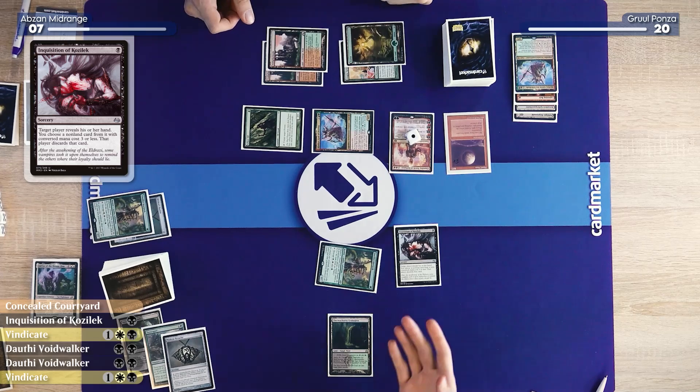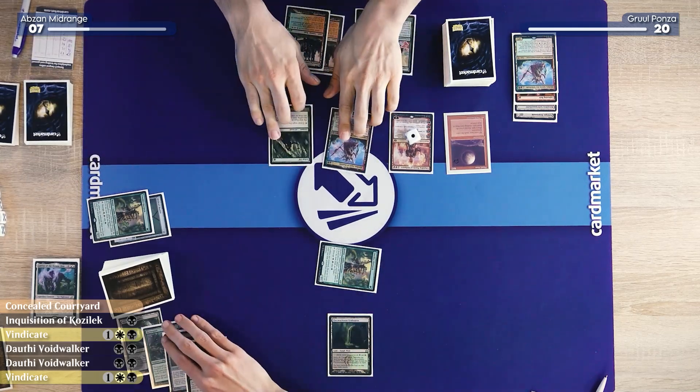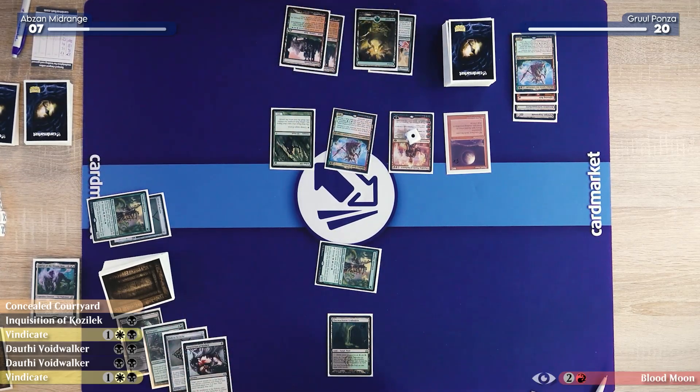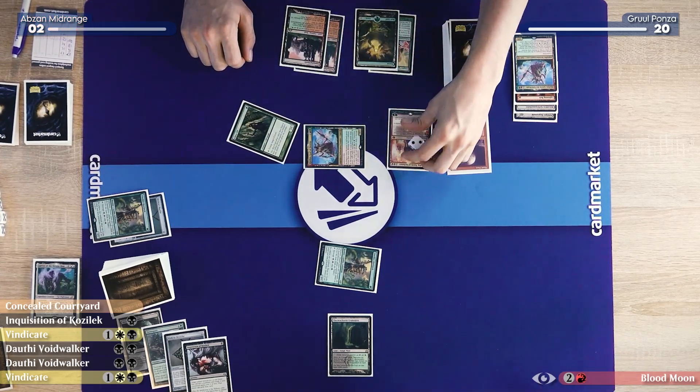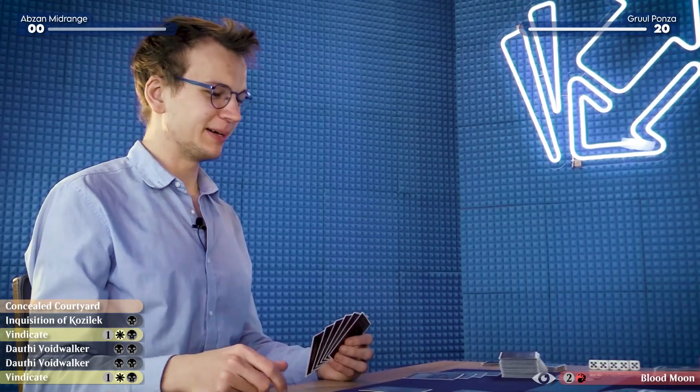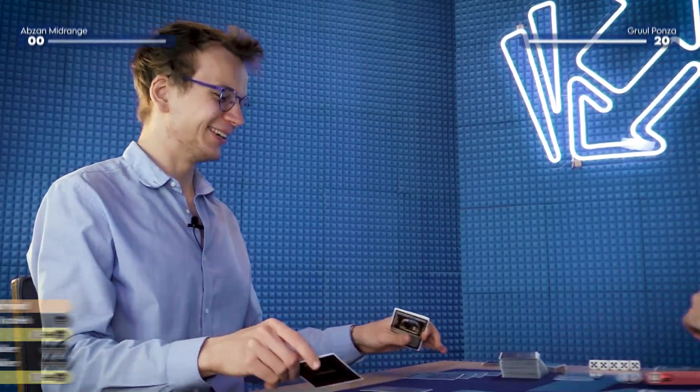And then I'll pass the turn. I will untap, draw, swing for five — down to two. Take Chandra for two damage. I'm dead either way. Let's go to game two.